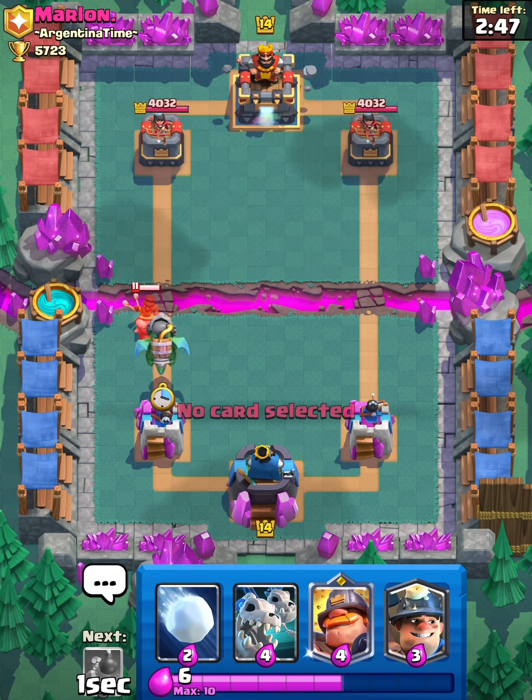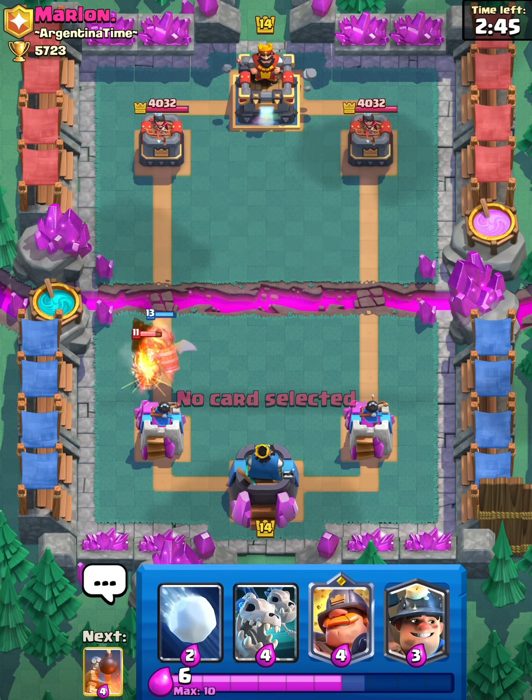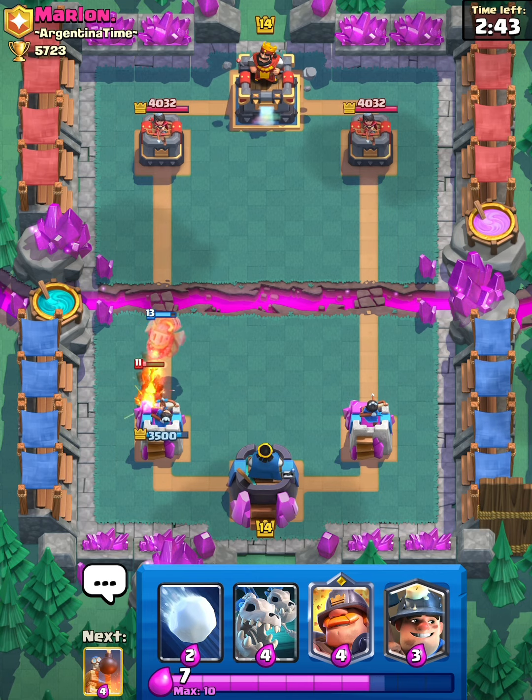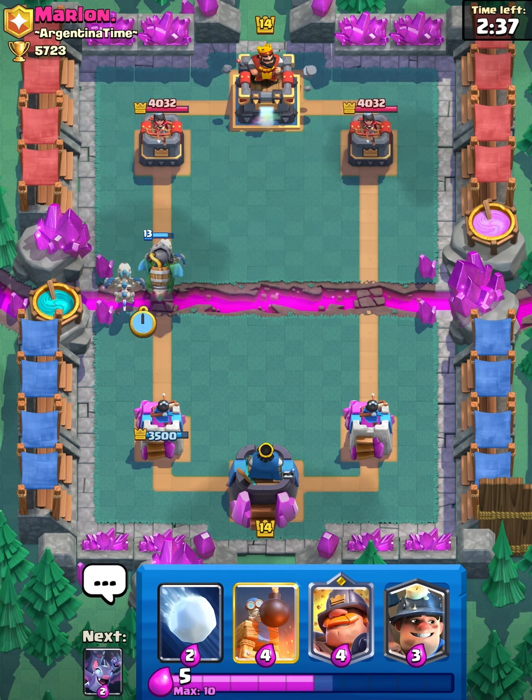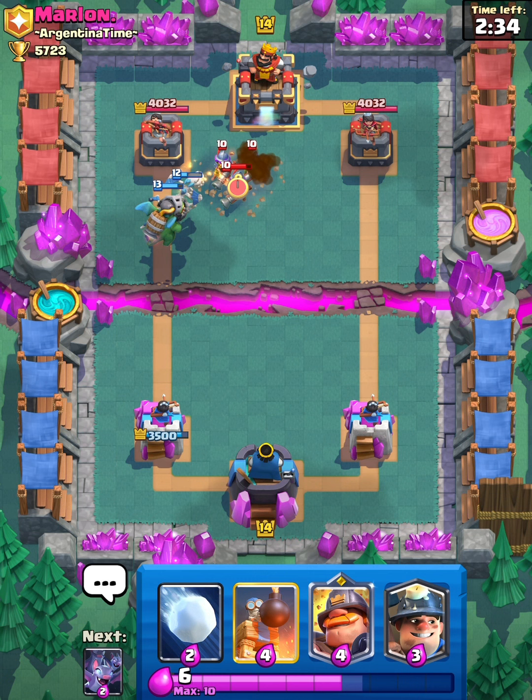He goes with that and I'm going to Inferno Dragon because it's literally the only thing I could have done. Inferno Dragon takes care of that pretty nicely. Let's see what he's got to counter. We're going to go Skeleton Dragons for support, as I said in the deck overview — they're there for support.